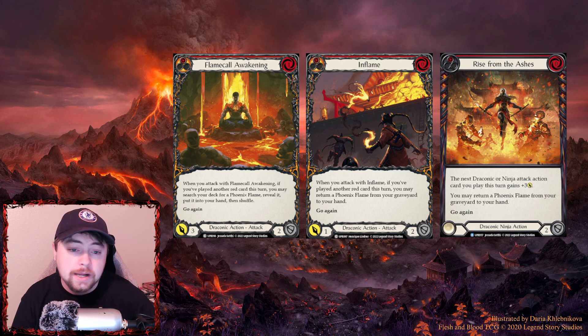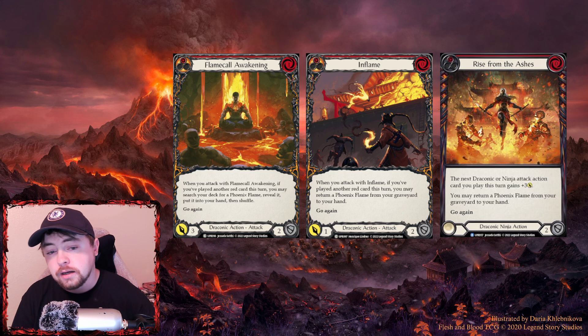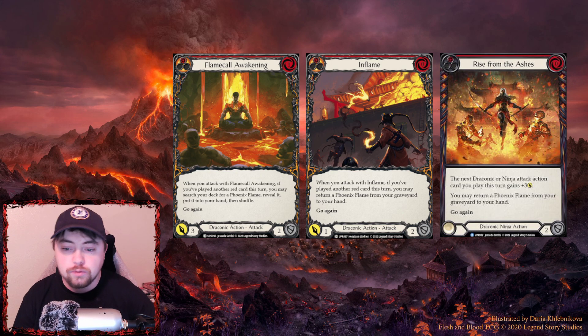Phoenix Flames are also great easy ways to reach your rupture cards. Rise from the Ashes gives your next attack plus three and lets you return a Phoenix Flame from your graveyard to your hand. I think all three Phoenix Flame fetchers — nine copies total — are automatic inclusions in this deck, and they're all two-block cards.